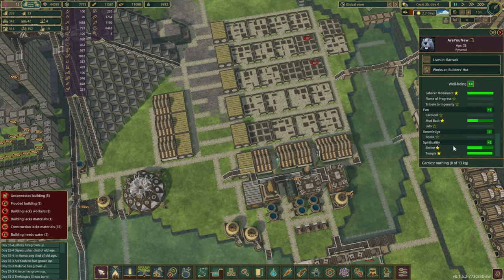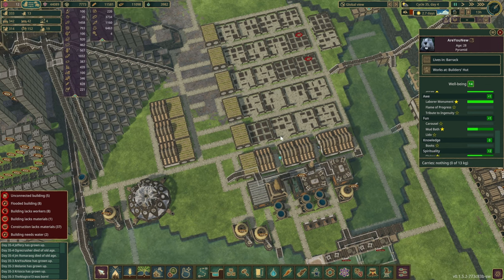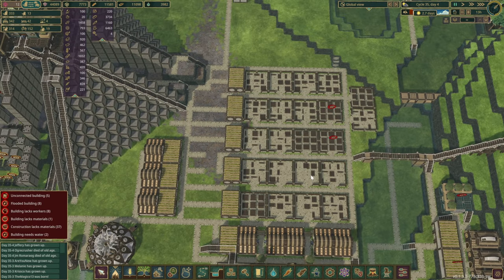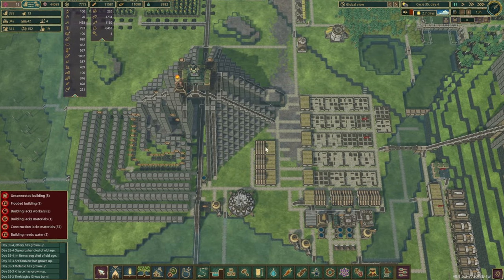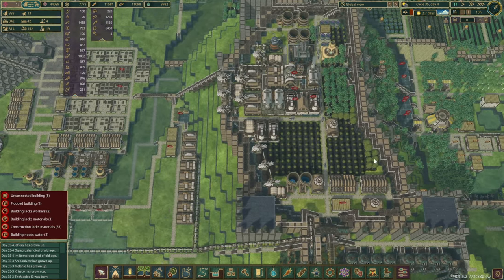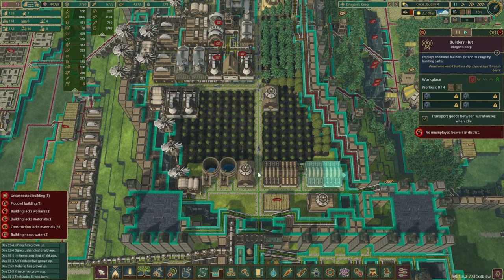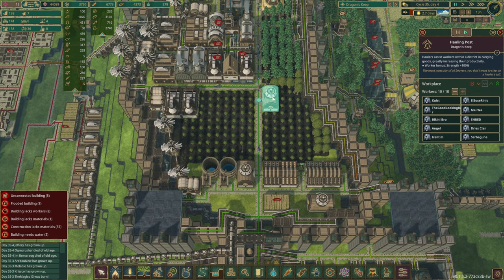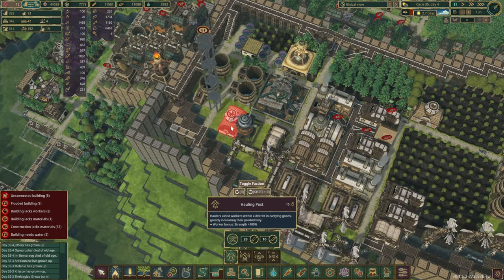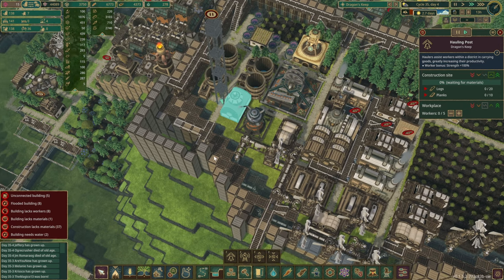Some also get the flame of progress bonus, especially the builders. I was thinking of getting books going to further increase working speed by another 20%, but that's a work in progress. Looking at what's happening with the logs — that's a bit of a problem because the amount of logs coming in is lower than the amount going out, and our beavers just can't keep up. There are a few builder huts but they're all empty because they have the lowest priority. Let's set a higher priority as a temporary fix.